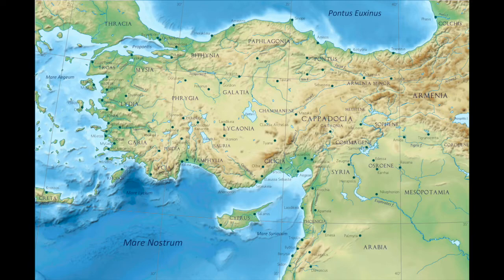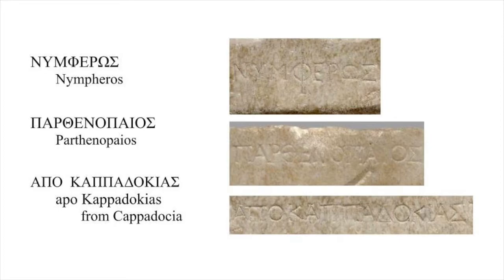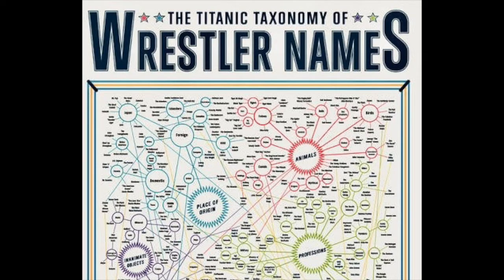Both names are Greek and are known as gladiator and athlete names. Nymphoros comes from Greek nymphe, bride, and eros, sexual desire — pretty boy. Parthenopeus is the name of an epic hero, one of the seven against Thebes. Gladiators liked to use erotic, over-the-top names. Pro wrestlers in our culture likewise have absurd names like Hulk Hogan, Ravishing Rick Rude, Gorgeous George.